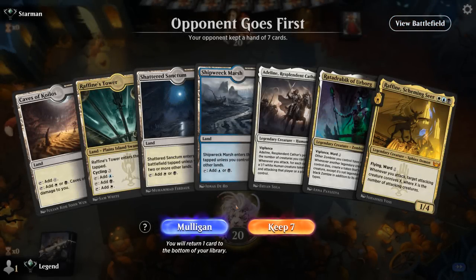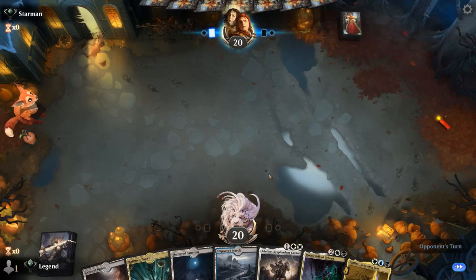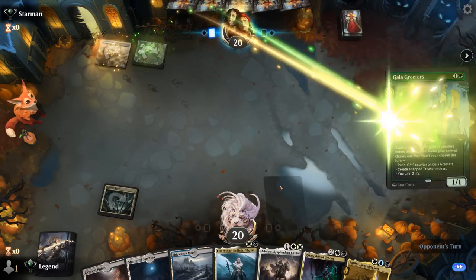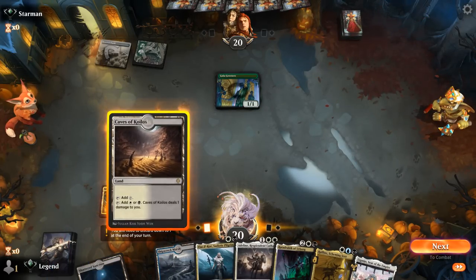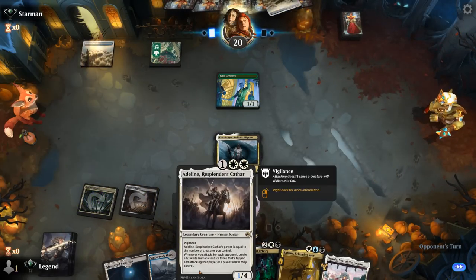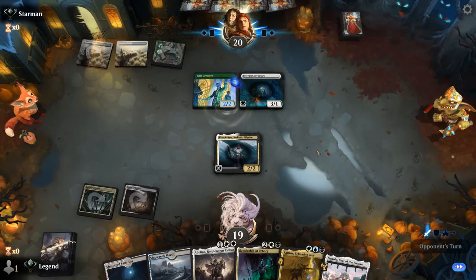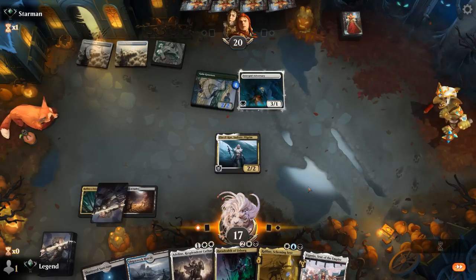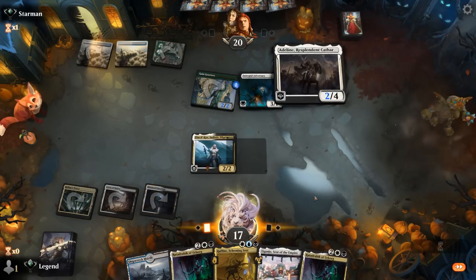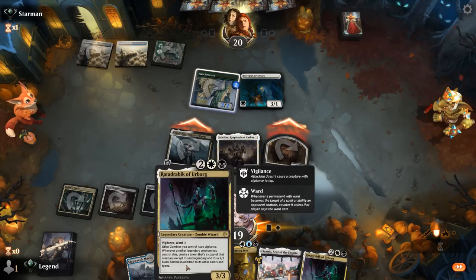Game 1: We're on the draw. Our hand is a little slow without a 2-drop, but the sequence of Adeline into our 4-drop should be pretty good, so we'll give it a try. We pick up a 2-drop and get to curve out nicely. We play the Sadistic Pilgrim, which pairs very nicely with Adeline. The opponent is on a green-white deck. Then we set up Rata Drambic next turn.